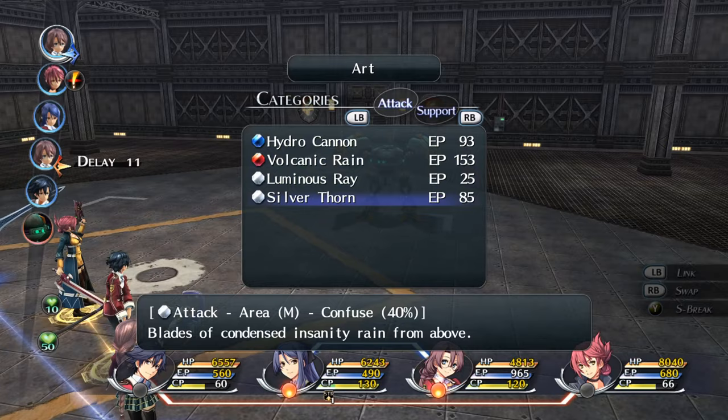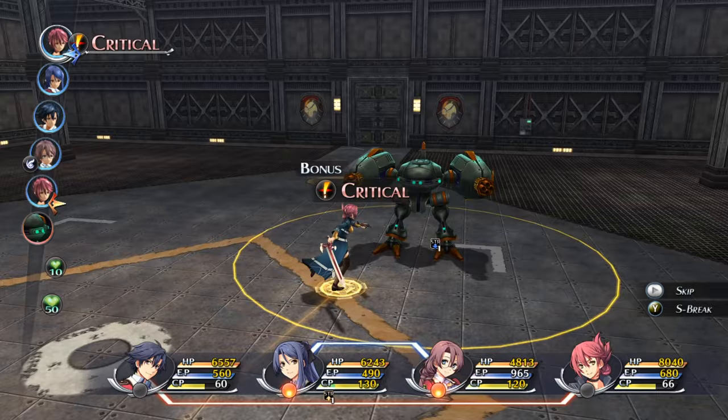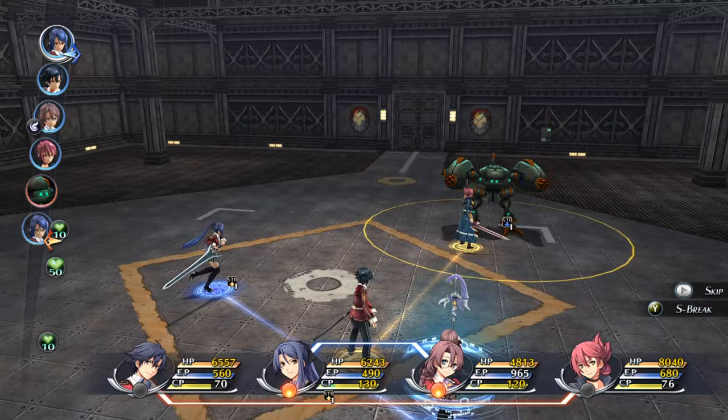Luminous Ray kind of sucks, that's why it didn't do a lot of damage. This thing will be dead before Emma gets that attack off — didn't matter what I used.